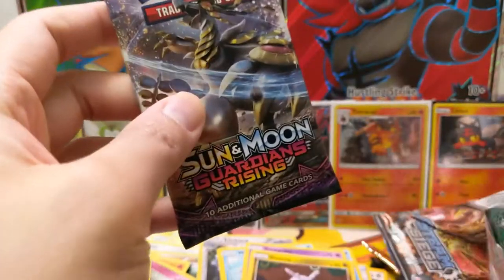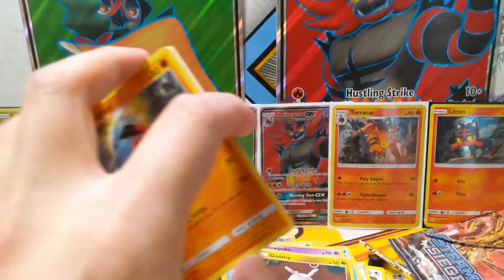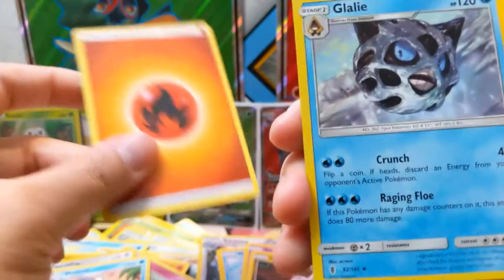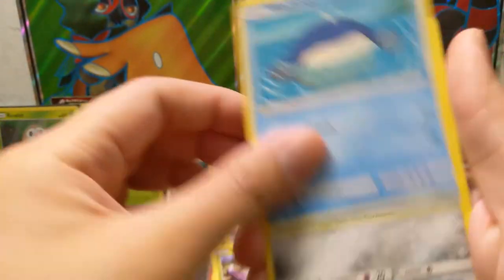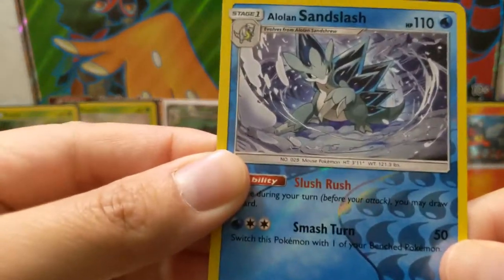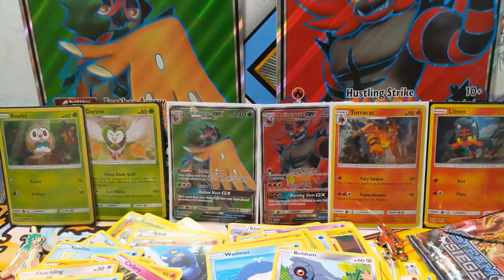We're still yet to pull a GX card. We have a Glaceon, Watchog, Weepinbell, Nosepass, Wimpod, Goomy, Wailmer, Beldum, Alolan Sandslash — that's pretty cool — and then oh, Rayquaza. I feel like I'm getting solid pulls but still no ultra rare.